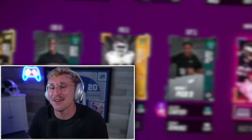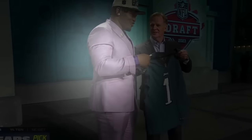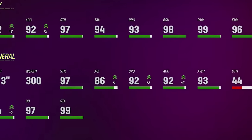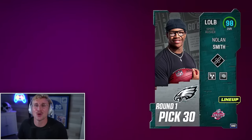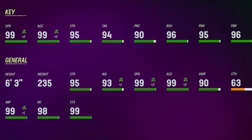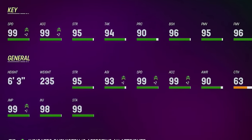We've got the two new guys on defense as well. Jalen Carter, who is now an Eagle — 6'3", 300 pounds, 98 block shed, 99 power moves. That should be an incredible D-tackle. And we've got Nolan Smith as well, also a Philadelphia Eagle. This is damn near just an Eagles theme team. 99 speed, 99 acceleration, 6'3" — just a crazy good left outside linebacker.